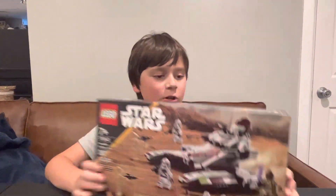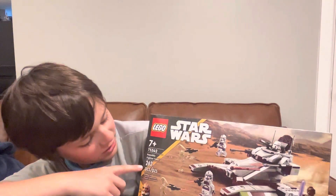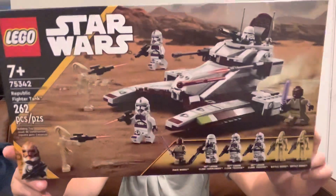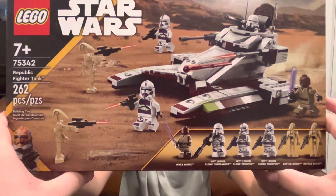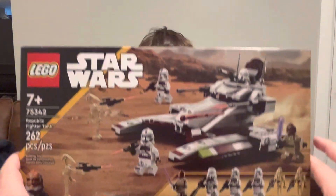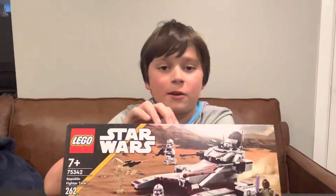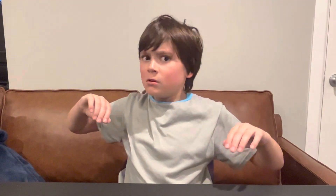Next set is a pretty old one. It's set number 75342, 7 plus, 262 pieces and it's called the Republic Fighter Tank. They've released one in the past — this is the newer version. It comes with three clones in their purple outfit, two battle droids, and Mace Windu with arm printing. I do have a Mace Windu already, but this one is so much better. I'm glad about that. I am trying to build a pretty sick clone army, so I'm glad to have some new clones for the collection.